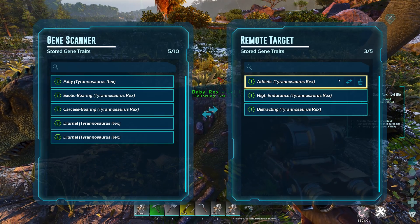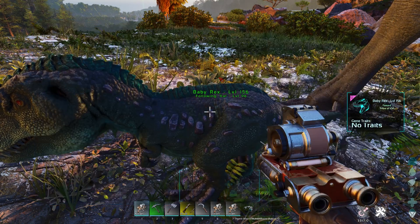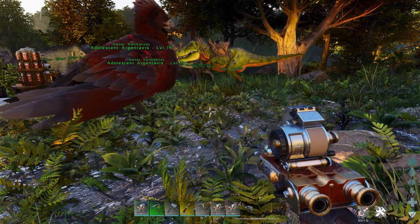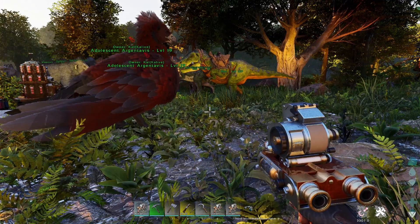You can also delete traits from the scanner. Be careful you don't delete the ones you want to keep. If you hold R, you can see which traits are stored in the scanner and just delete the ones you don't want anymore.